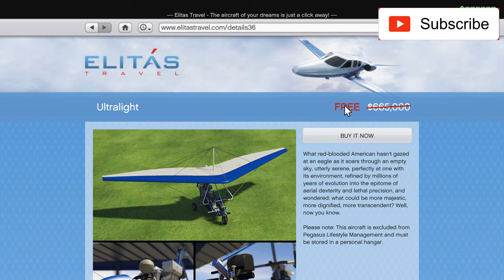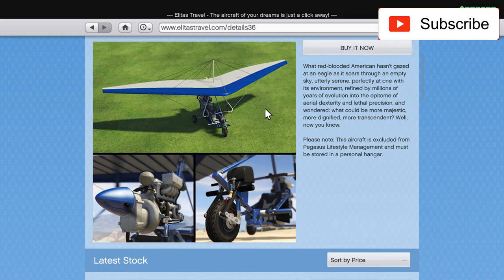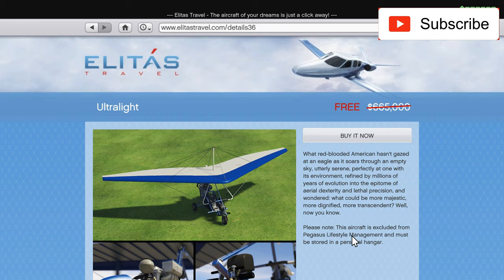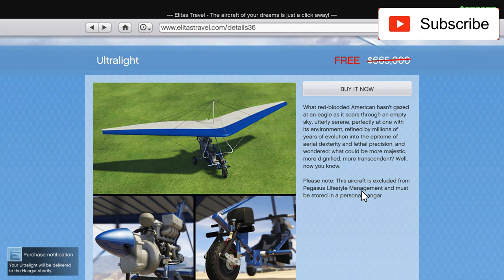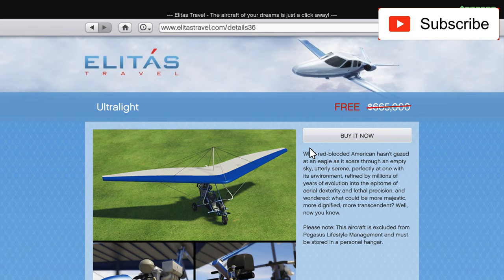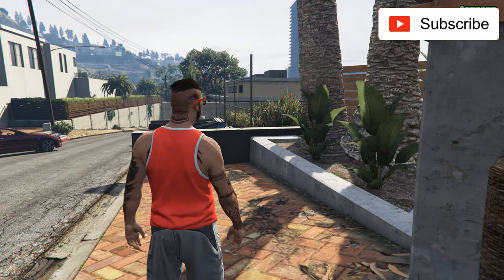You just have to log in and get the ultralight. If you buy it, it will be stored in your hangar, so keep in mind you have to own a hangar to get this ultralight. If you don't have a hangar, you cannot own one. This is a very nice thing Rockstar made because this is pretty expensive, and you will get it for free.